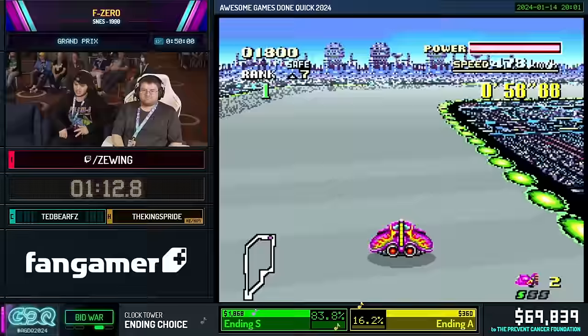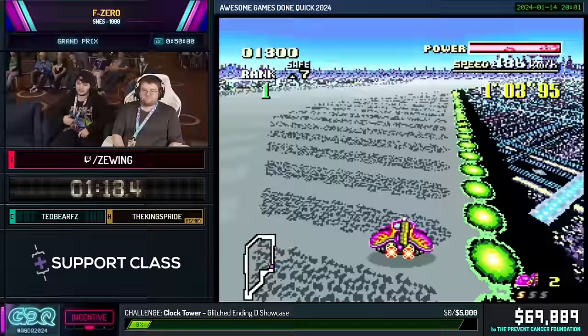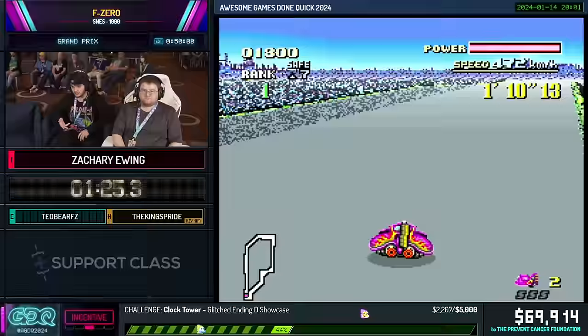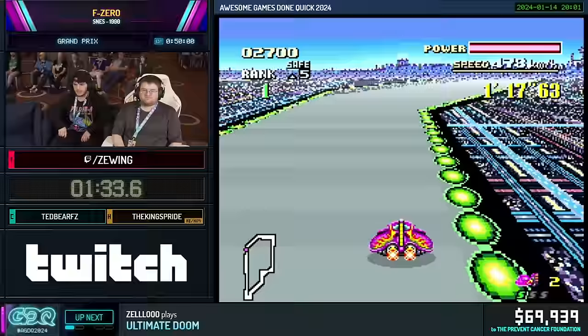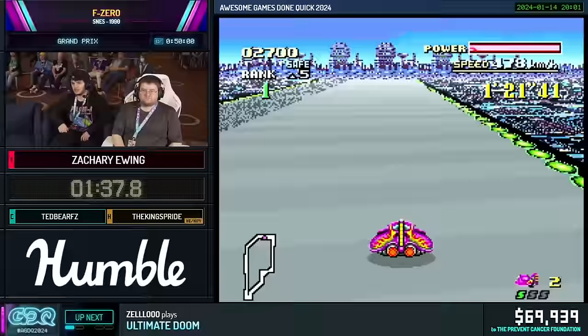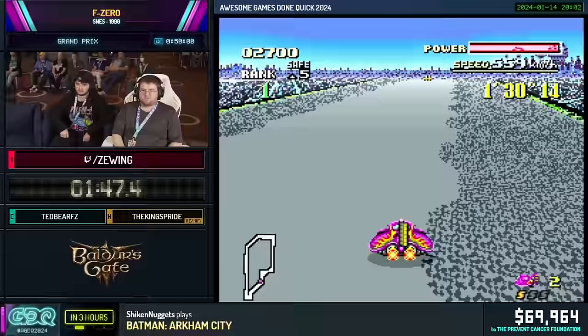In this game, once you pass the first lap, two things happen. First, other AI machines start to spawn on the track that you have to dodge. The other is that you get what's called an S-Jet. Unlike other F-Zero games where your machine's energy is also your boost meter, in this game it's more akin to a mushroom from Mario Kart — you get an S-Jet at the beginning of every lap, a one-time boost you can activate wherever, pushing speed up to 568 instead of 478. There's only one optimal spot per lap to use it.